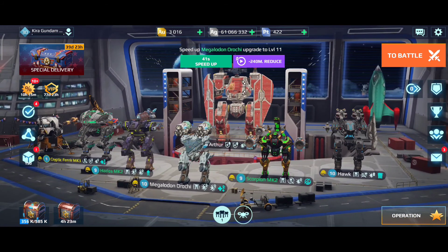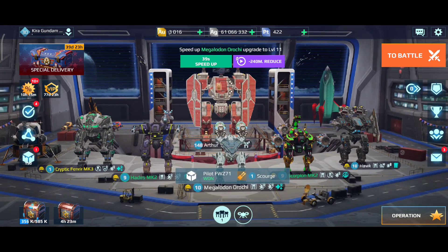This is my current hangar. I'm probably going to swap in my Hades and Hawk for a Demeter and Phantom, but you've got to keep the game fun and I switch up bots whenever I feel like it. My Fenrir, Scorpion, and now Orochi are my staples — my regulars in the hangar.